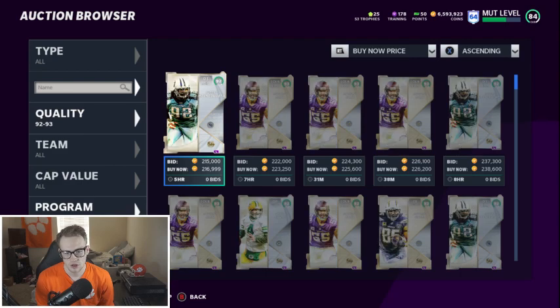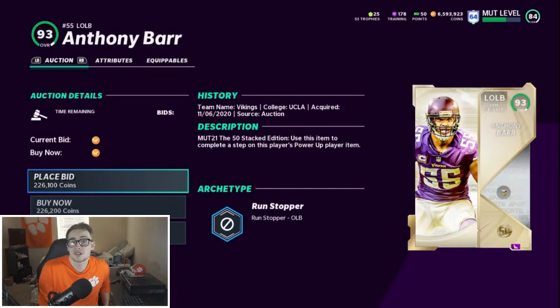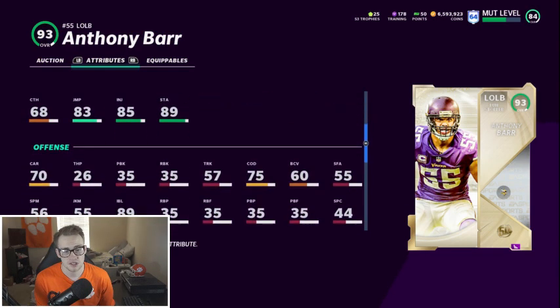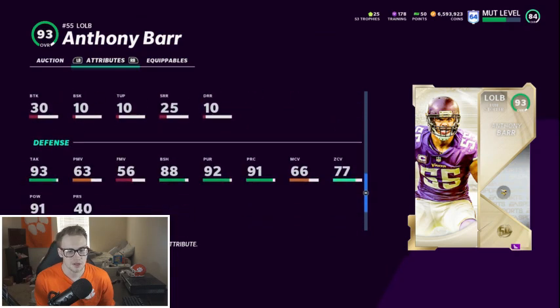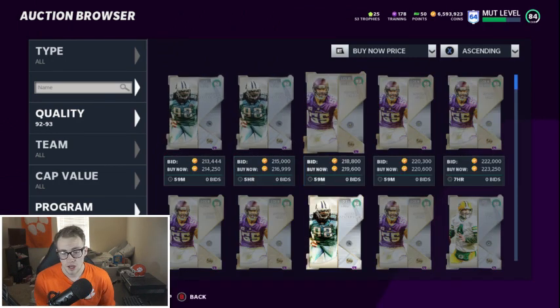Albert Haynesworth — not a good pickup at all. Anthony Barr is only 223k and there's a reason — he's just not a good card. They did him really dirty. 87 speed is okay, nothing spectacular; 88 block shed is solid, but he can't rush the passer at all. Linebackers don't jump — even at 6'5" he really does not jump, change of direction is only 75, and his zone is only 77. He's not good at anything. Do not pick up Anthony Barr — I know he's a big name and a lot of people probably will, but do not do it. He is not worth it.